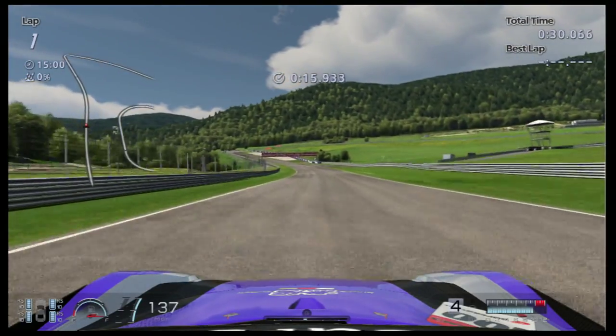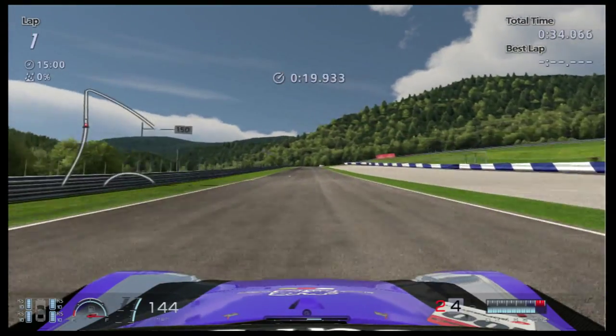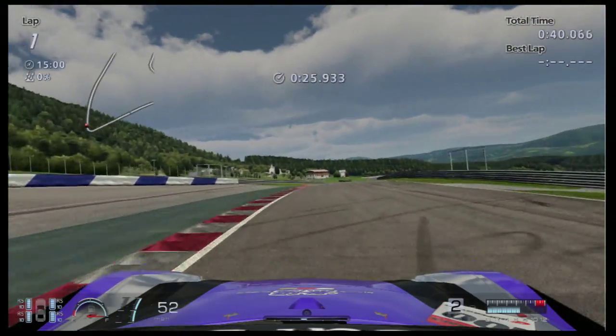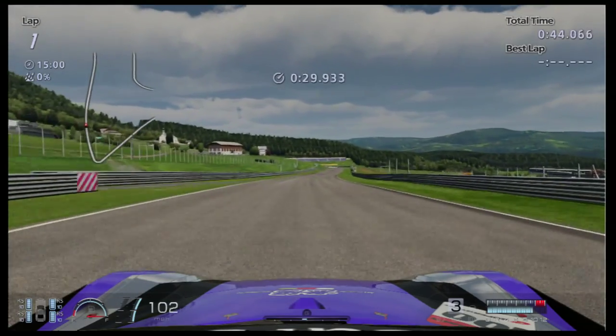Now, down this long straight, heading up towards the Remus kerb through this little left-hander, and now we're at the Remus kerb. Braking just at the middle of that extra tarmac that's on the left, then getting it around the corner. You don't have to take the kerb, because at the end of the day, you can still gain a lot of time out of the corner.